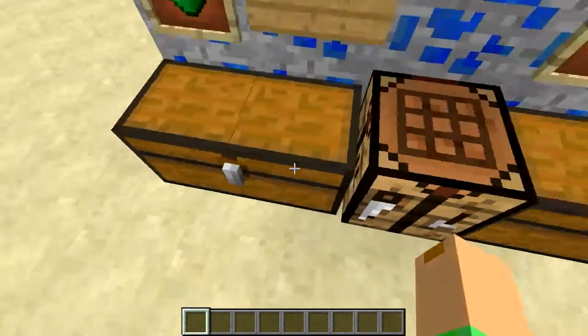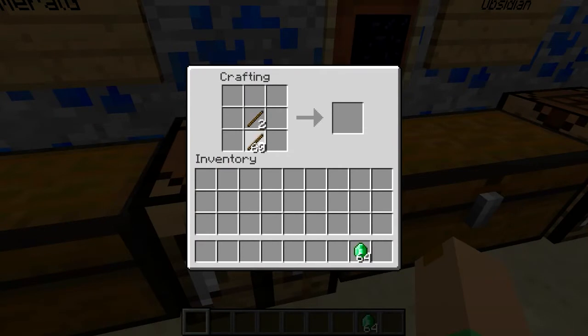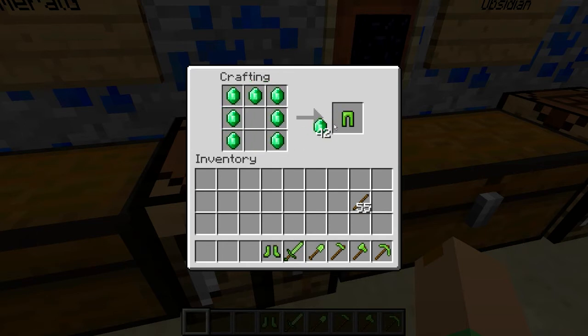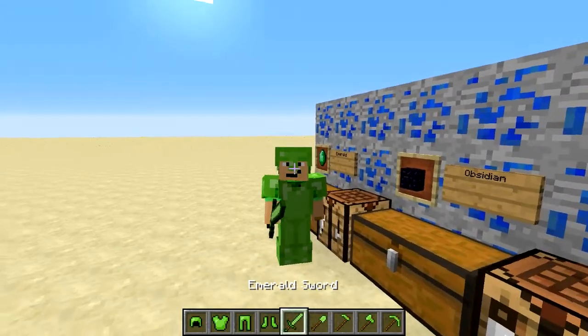The emerald tools and armor are made exactly the same as vanilla tools — they use the same recipes except the materials are replaced by the new emerald items. It's very easy to make. Let me put them on and show you — it's lime green.